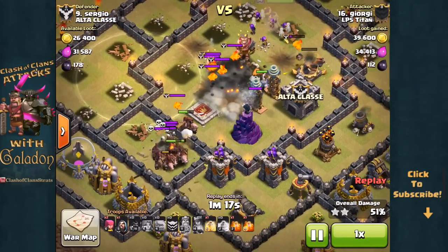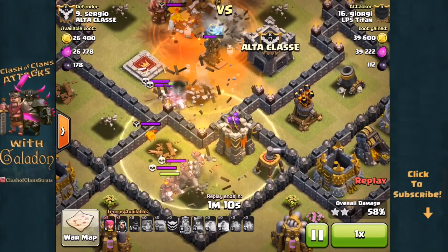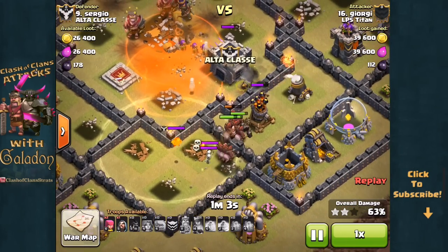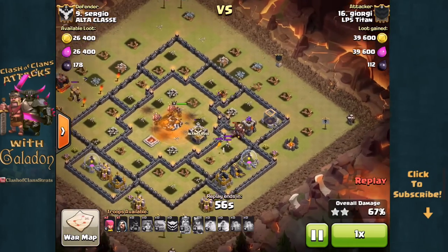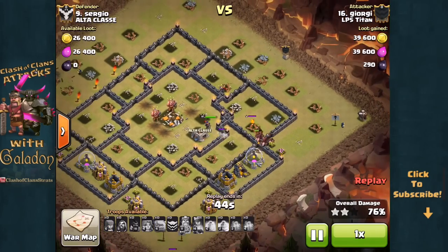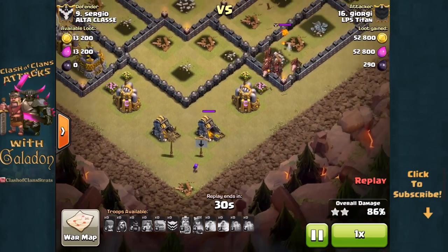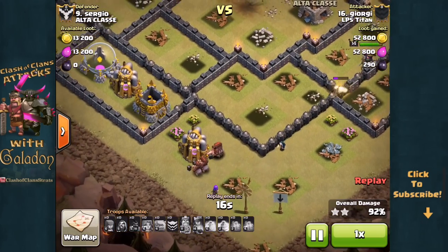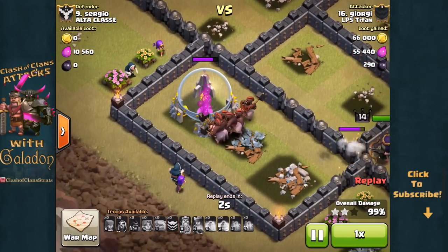Perfect execution. A third giant bomb also in the core is not a concern for these Hog Riders as they are perfectly pathing around the perimeter of that Town Hall enclosure. The Town Hall is down from the kill squad, double poison on the inside, and the last of the Hogs wipe out the last defensive structures to seal the deal. A solid three-star attack, only cleanup left. The Hogs turn on those skeletons; there's one Clan Castle lava pup but the Queen hunts it down. With three minutes and 30 seconds in these raids, Georgie wraps up a very solid three-star win using GoVaHo.